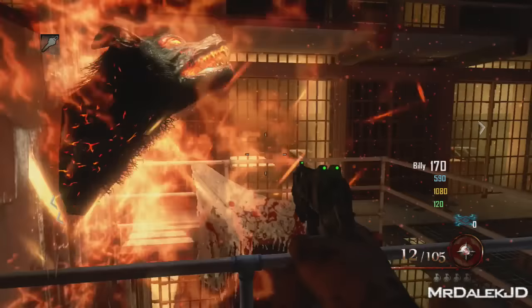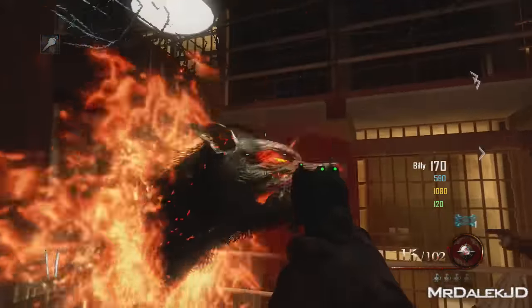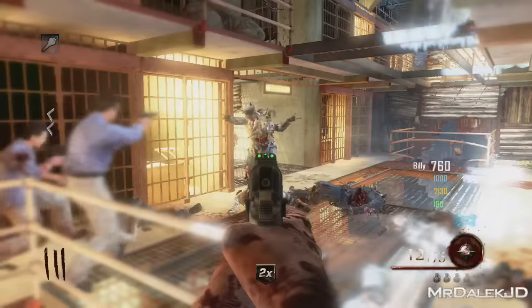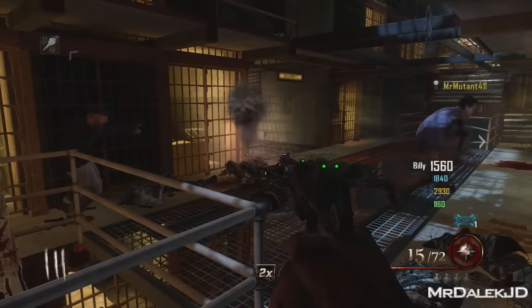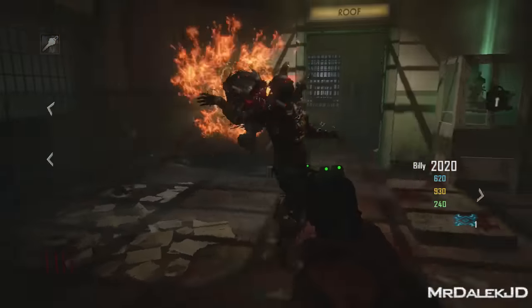Our Easter egg begins in the second level of the jail cells. Above us is the electric cherry and the gondola. If you stand here, you'll see a zombie dog symbol, and as soon as you start killing zombies by this, the dog will spawn and you've got to let the dog eat up zombies. It eats about seven to eight before disappearing, and once it's disappeared, that's when you know you've gotten the certain amount of zombies the dog needs. We need to do this for three different locations.